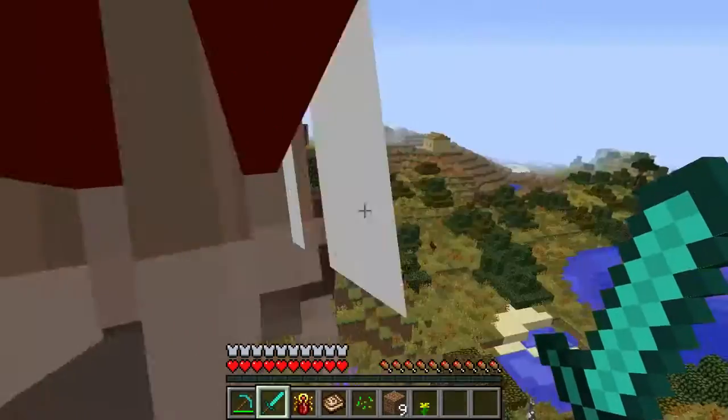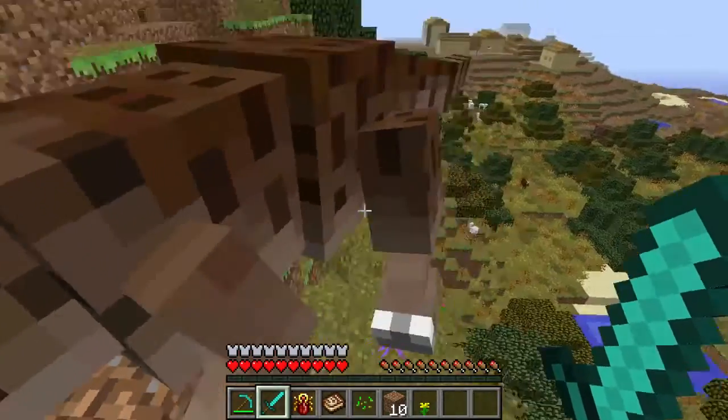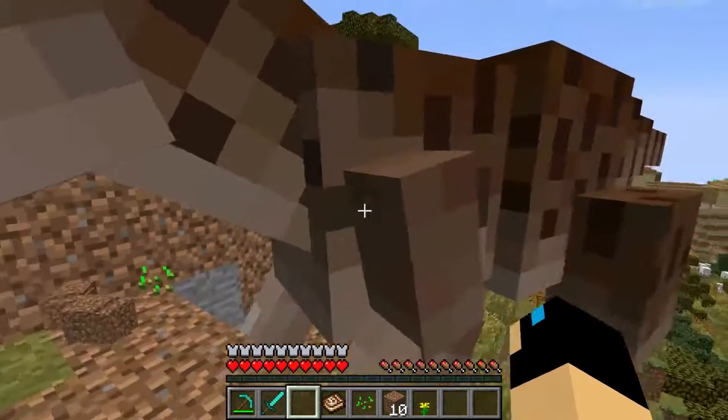Maybe he is trying to attack me and he just can't reach me, I don't know. But we just need to get his health down enough so that he goes into a resting position like this. And then we're going to right-click this scarab gem, and then he's going to now be our tamed dinosaur.